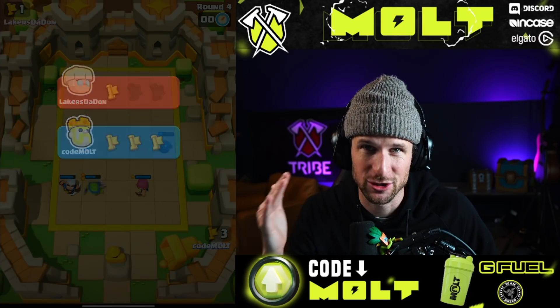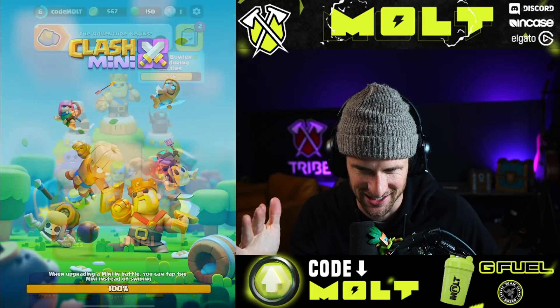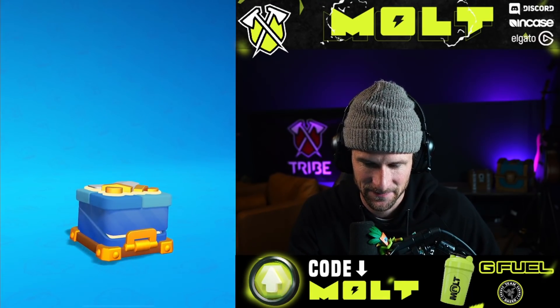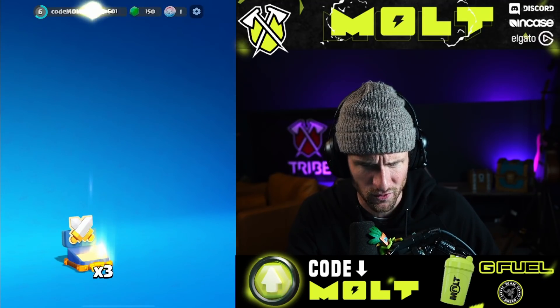If you whiff on bowler and mini pekka and spear gob then that's a hundred percent loss — that's the whole reason you use those units. Let's get one more adventure road thing. Some gold — yo, wait, this is a big chest!